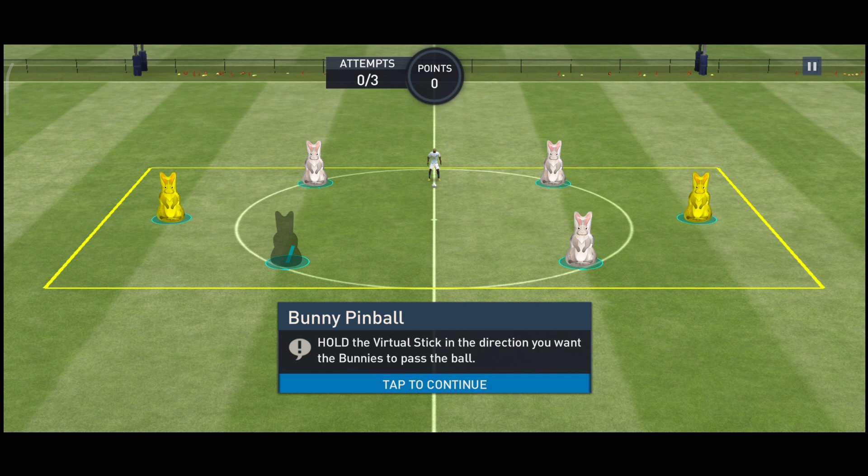What you have to do is select any of these two facing each other, then you pass to them. So let's just get started.